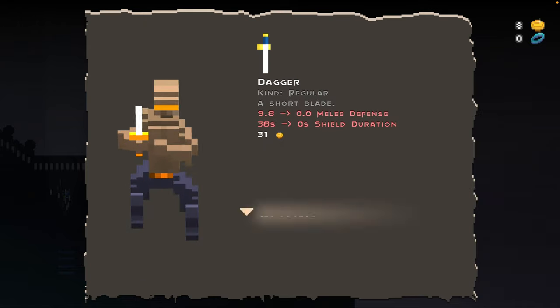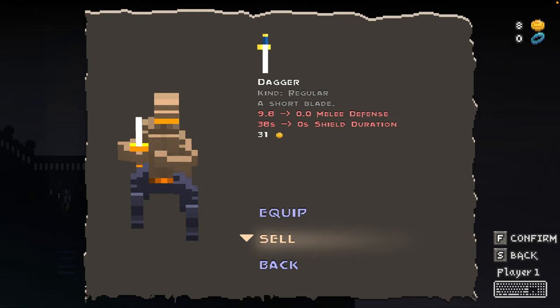We could also go and sell the dagger — we don't need that anymore. 31 gold pieces for that. Let's sell that.